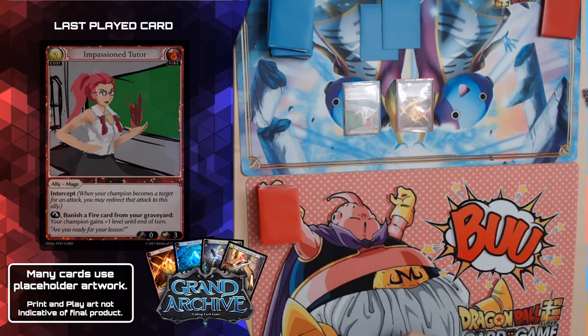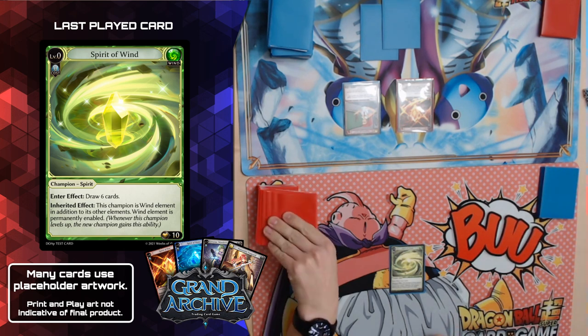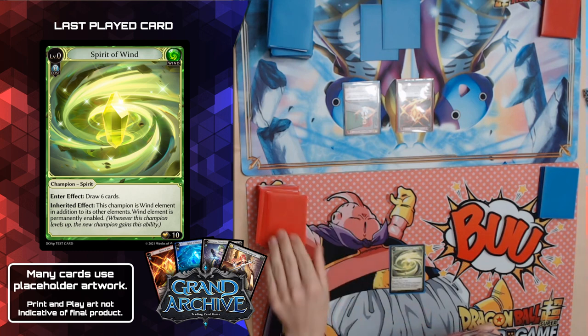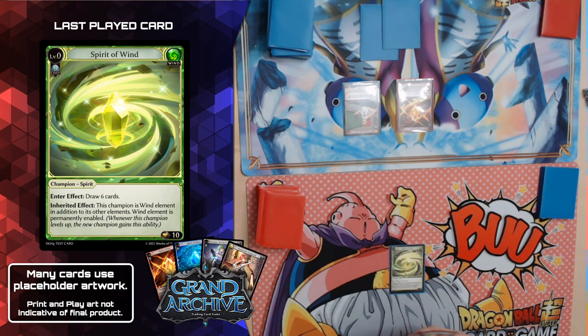Allies can attack the turn they come into play, but my opponent doesn't yet have a champion. My champion has 10 health — that'll come up shortly. So I am done with my turn. Adam, your turn.